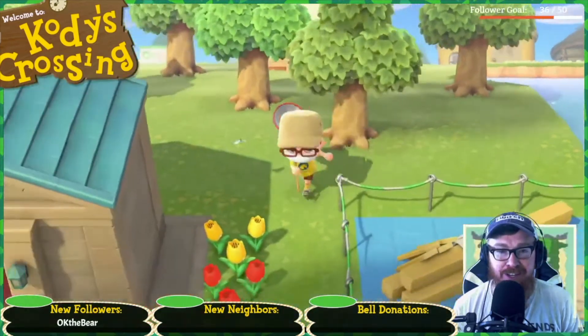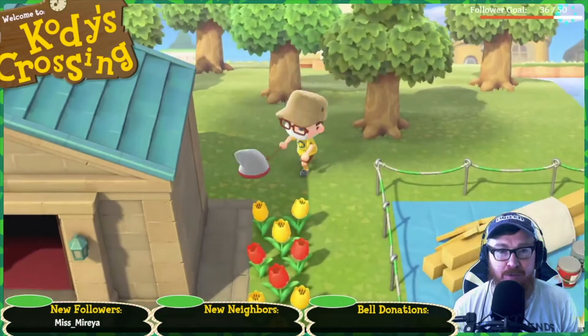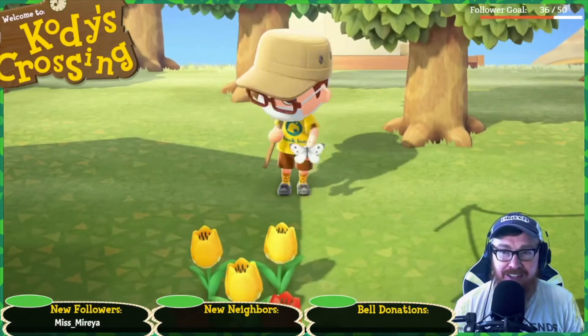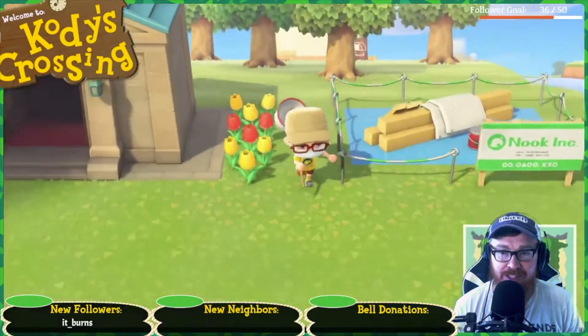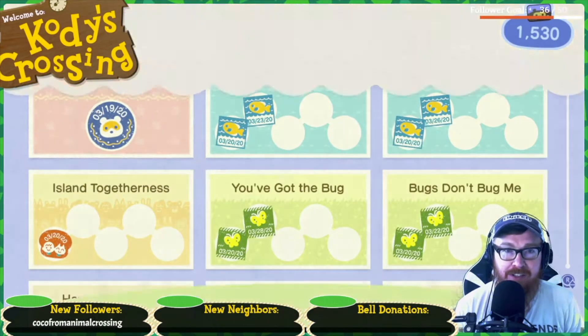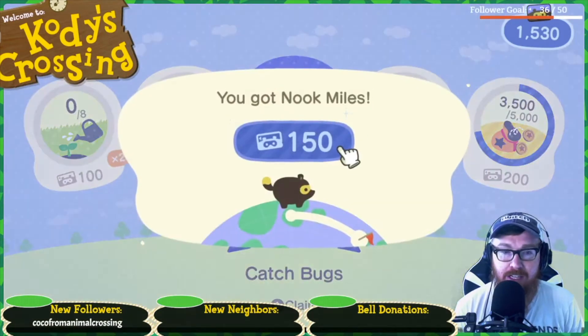You know what? I forgot — my thing broke and I just didn't craft a new one. So let's go craft... what's it called? Nook Miles — I need to craft a fishing pole. Catch five bugs, sure.